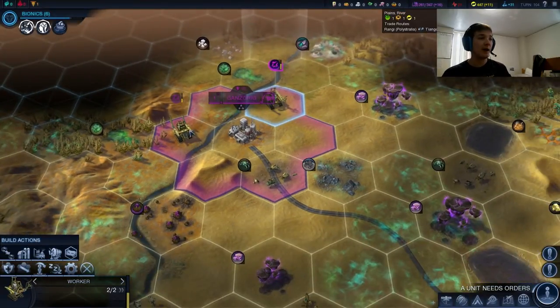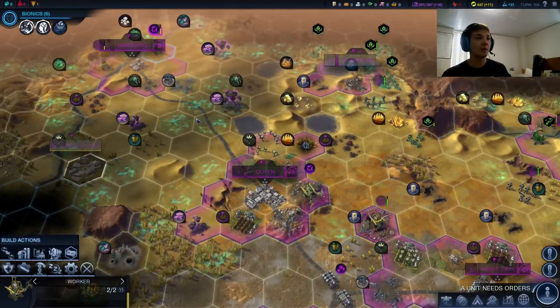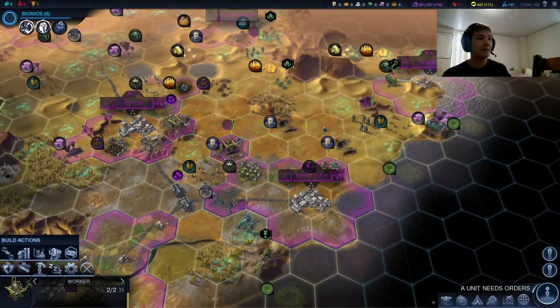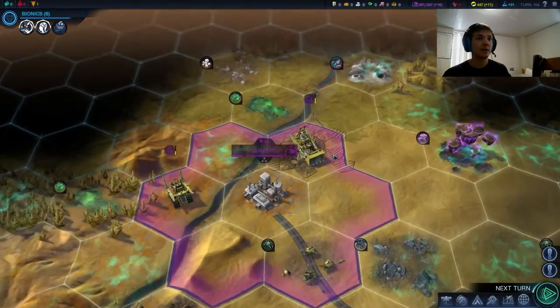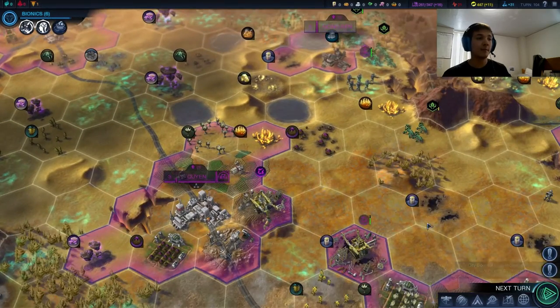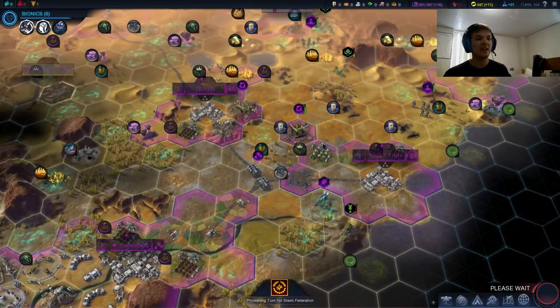Let's do that — we can get up 2 farms there, and then maybe a mine, and then we can move on to building a road to Gongren, or perhaps Huanle, which we have not had the opportunity to finish. Let's start building that farm — that's going to be a great tile there: 3 food, 2 energy. Doesn't come much better than that, unless you go into the strategic resources.